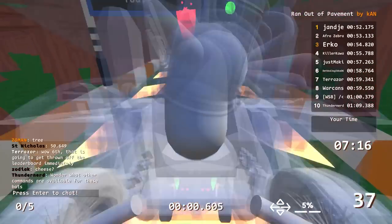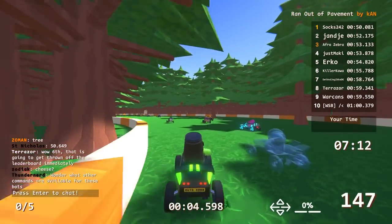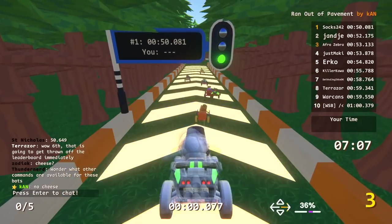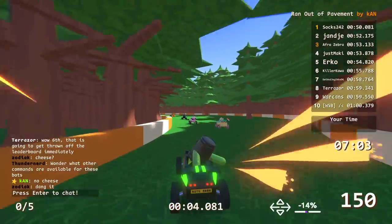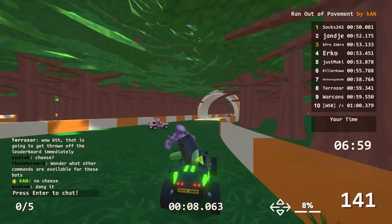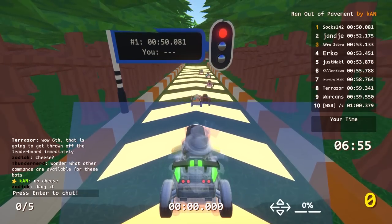Wow. Even on the sand section, you can no-brake? Yeah. The sand grips you up a lot better than grass does. I'm assuming the color of the grass or sand doesn't matter? The color of the grass does not matter — I believe it's all the same coefficient of friction. As long as it's all in the same folder category, it's the same.